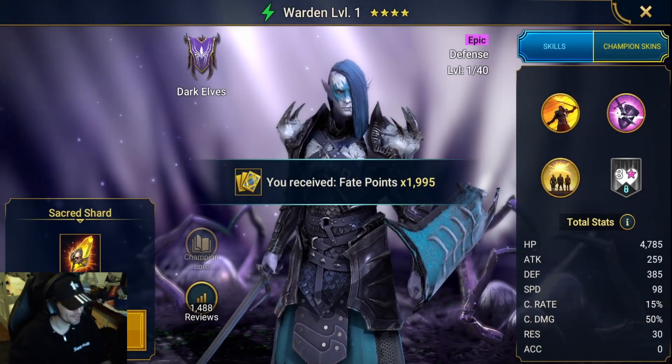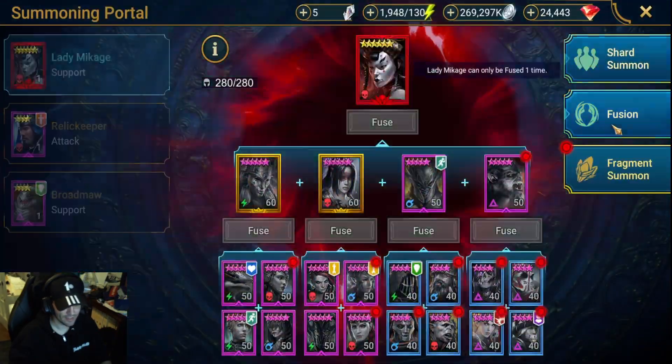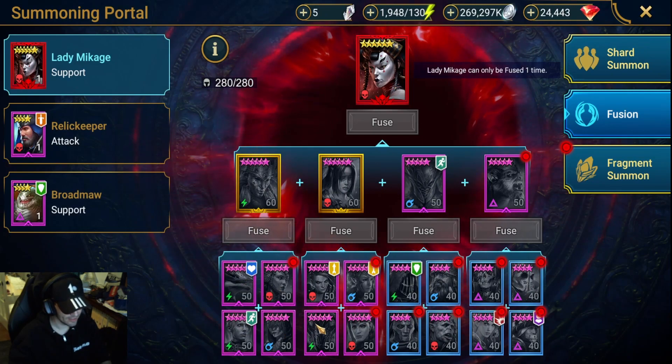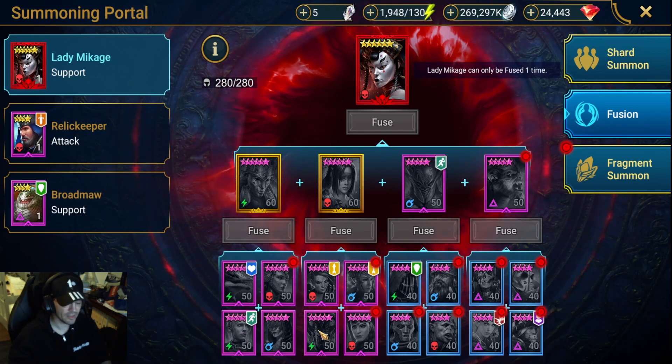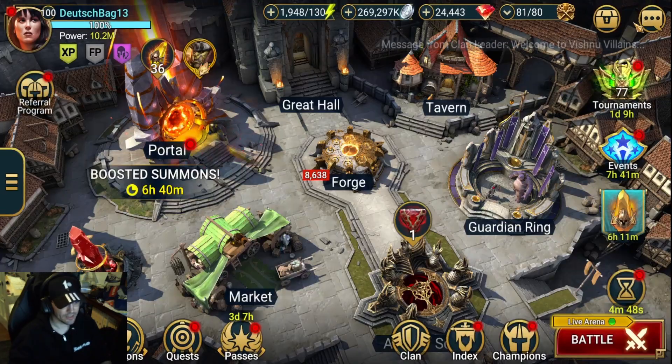Alright. Man, I just cannot get these five champions right here — Dallaja, Ilfrig, Aishma, Enda, and Firgun, however you pronounce it. But no rush — I'll get her eventually.